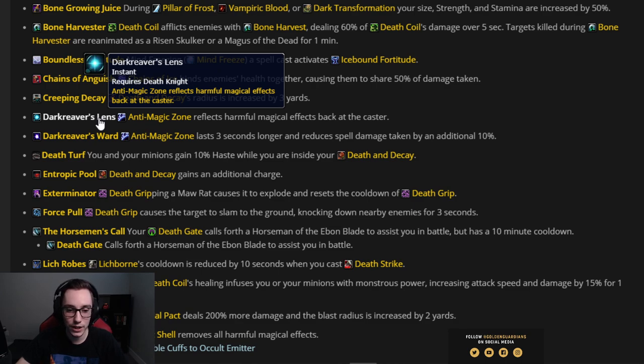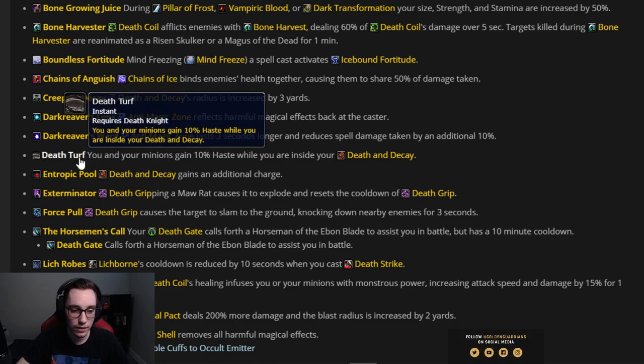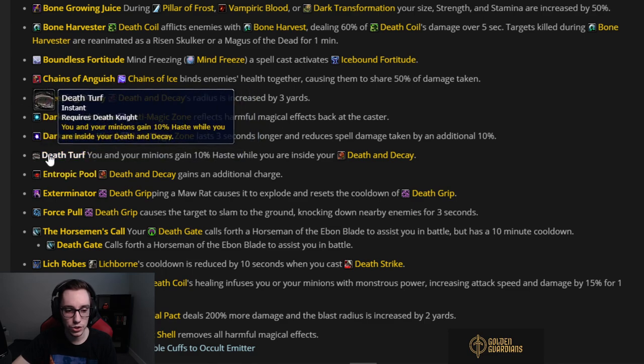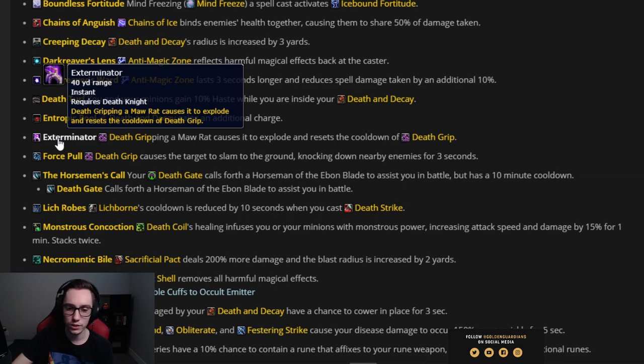Dark Reaver's Lens — AMZ reflects harmful magical effects back to a caster. This can be good on the last boss if he casts a DoT and you don't have an interrupt — just AMZ and reflect it. Dark Reaver's Ward — AMZ lasts three seconds longer and you gain 10% DR. Decent but probably wouldn't take it over an offensive option. Death Turf — you and your minions gain 10% haste while inside your DnD. Quite strong if you stack multiple and keep dropping DnD. Entropic Pool — Death and Decay gains an additional charge, good if you have multiple Death Turf stacks.